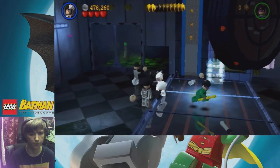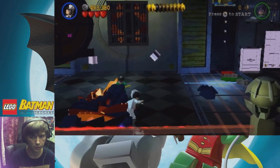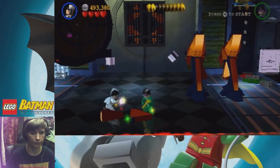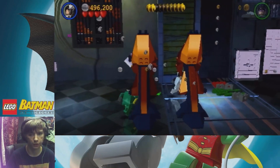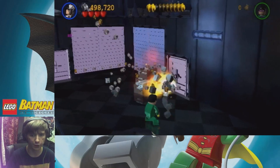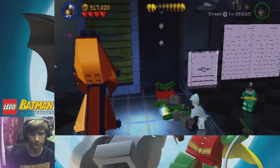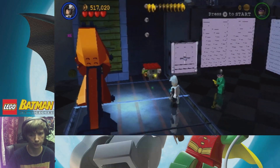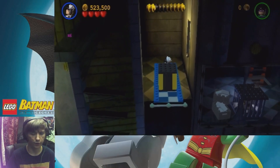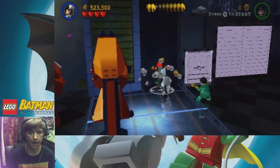And I died. Cool. We got some blue studs over here. This is gonna be a big mech - if you thought the other one was a cool mech, this one's gonna be even more cool. Now what we're gonna do is go over here, do some more smashing and bashing. So far we have not got any minikits - I don't know if that blue thing can be destroyed, but maybe the mech can destroy it.